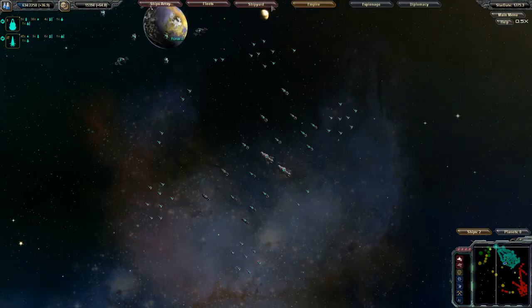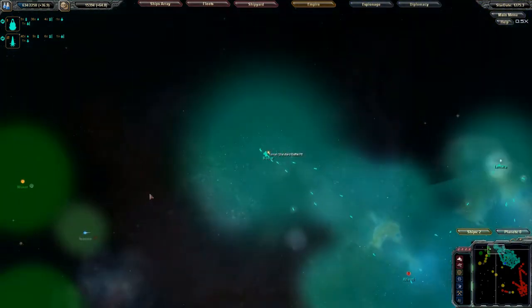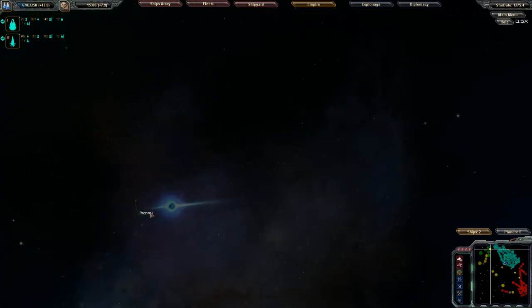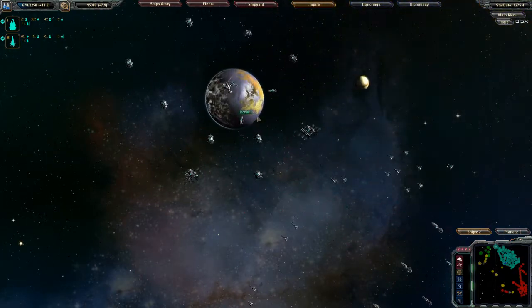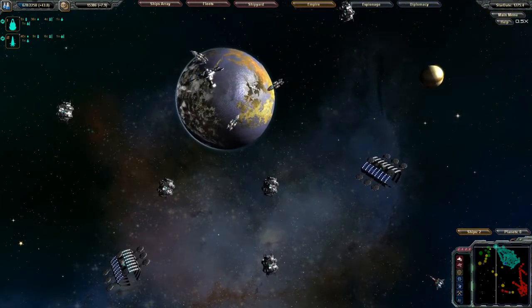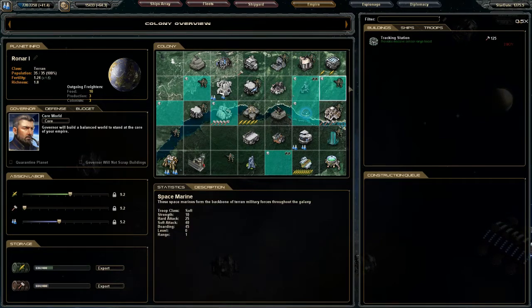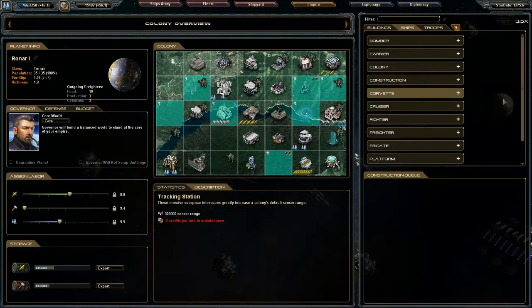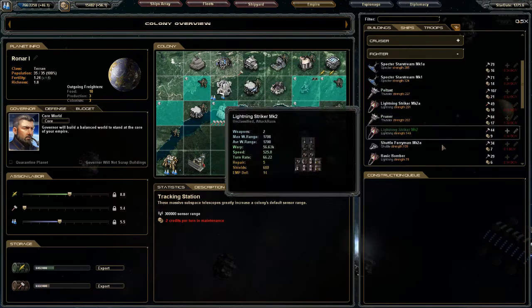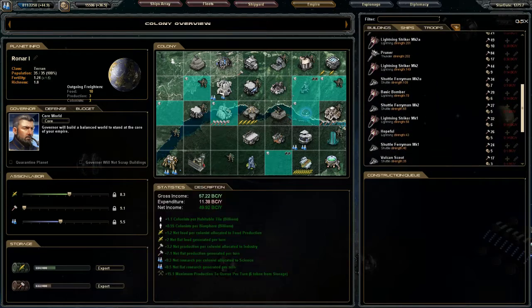Hello guys, welcome back to Star Drive with the Black Box and Combined Arms mods. We've got a major threat — the Remnants have some kind of portal, and we sent a little scout ship to investigate and it was vaporized in seconds. I did have a comment on the last video from H3 — shout out to him — that instead of sending one Strimmer, I should actually send two.